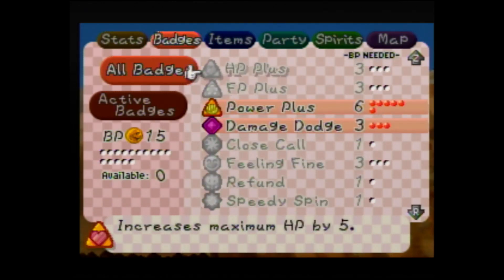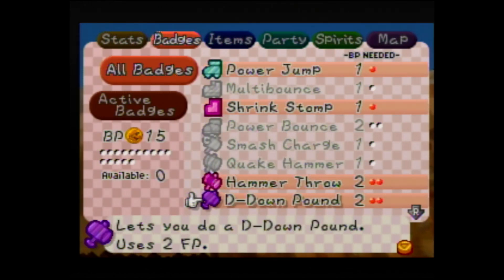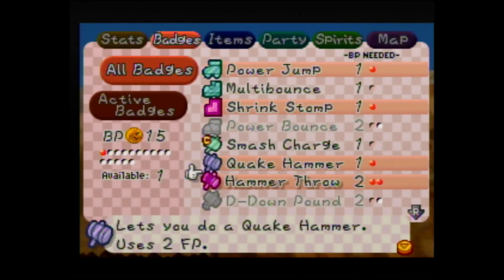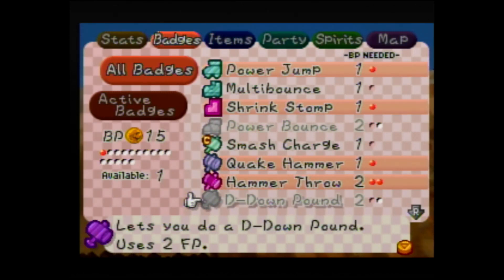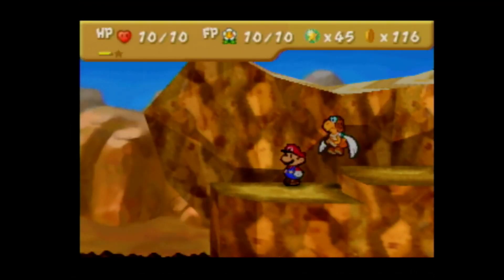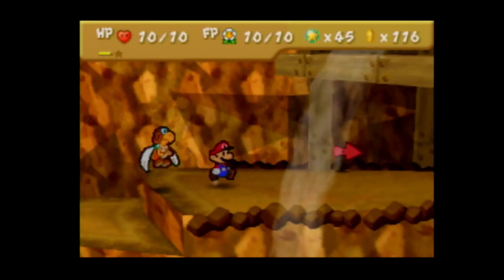I could really use more badge points right now. That being said, if I have the Quake Hammer, I don't need D-Down-Pound, because the nice thing about Quake Hammer is it also goes through defense. It's not quite as good as D-Down-Pound for a single target, but for our purposes at this point in the game, Quake Hammer will do just fine. So we'll get that and Smash Charge, and that will make clearing out some of these enemy groups a lot easier.